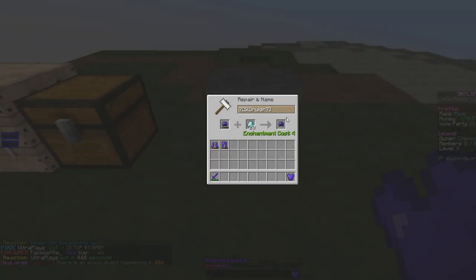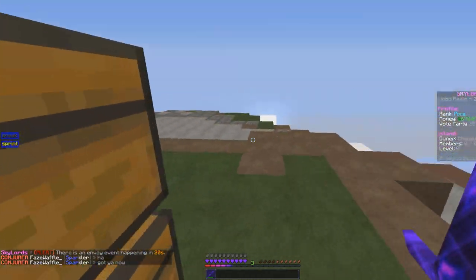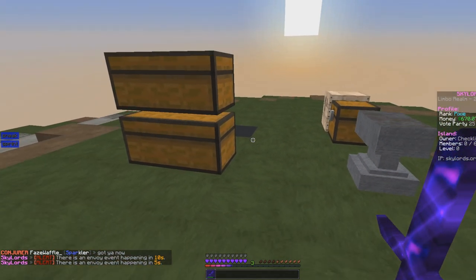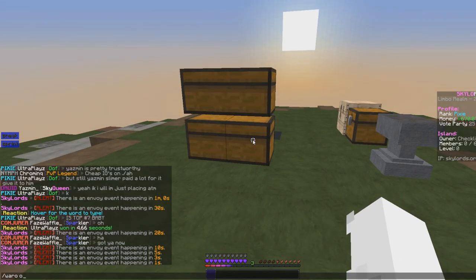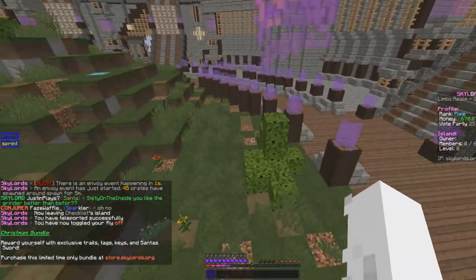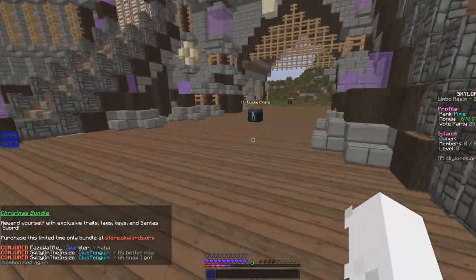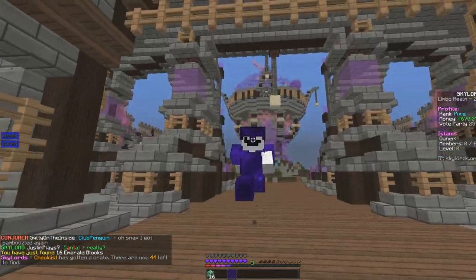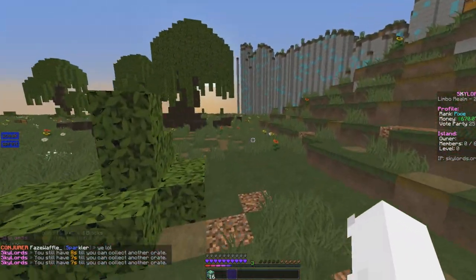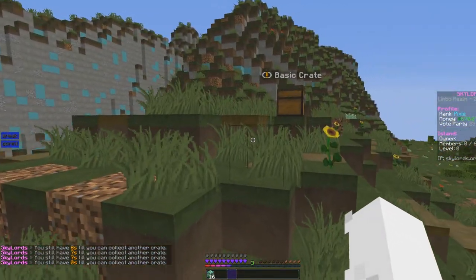There's an envoy in 30 seconds announced in chat. I'm kind of dumb for not noticing sooner. I'm going without a sword — I don't want to lose it, and it said no PvP anyway. I'm going for the lucky crate first. There's another lucky crate right there — okay, there is a cooldown, so I have to run to all of these.